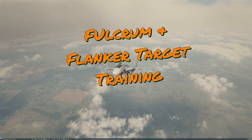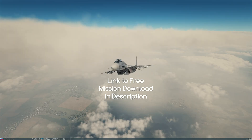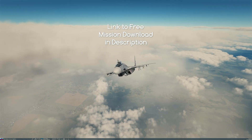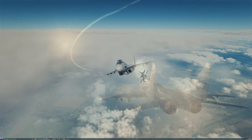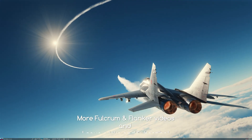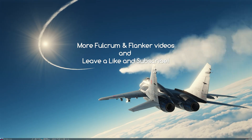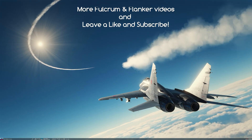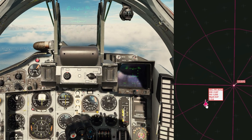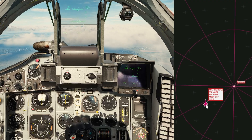Welcome back, DCS pilots. It's Plasma 1945. In this video, I'll be giving you a course on the MiG-29 and the Flanker Soviet HUD symbology for air-to-air combat, so that you'll be able to download the mission included with this video in the description, hit a like, hit a subscribe, and then practice getting used to the weirdness of the Soviet HUD, especially if you're coming from a NATO plane.